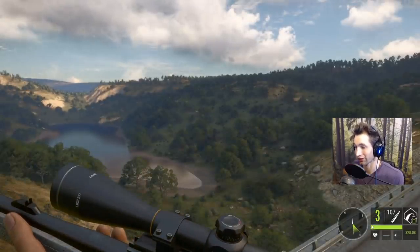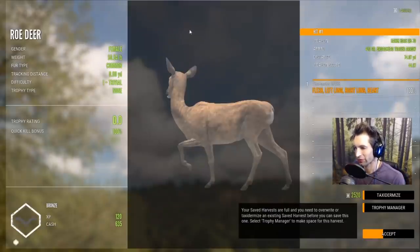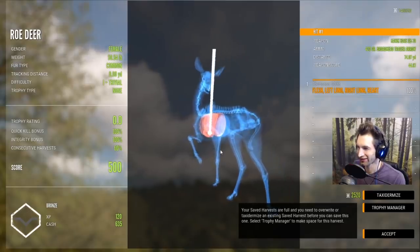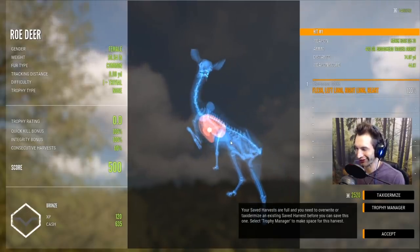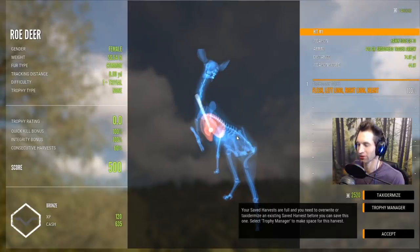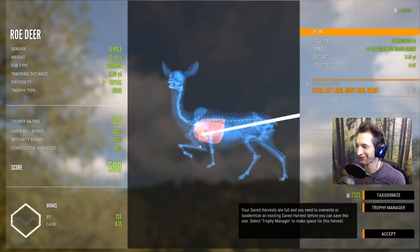We zeroed him for 300 and he was probably all 300 out there. Let's head down and start picking these up. First, we'll grab this roe — a 74-yard double lung heart shot on the trot, out of a tripod from a bridge with the bow. That's kind of impressive — I had no clue we would hit the heart on that.